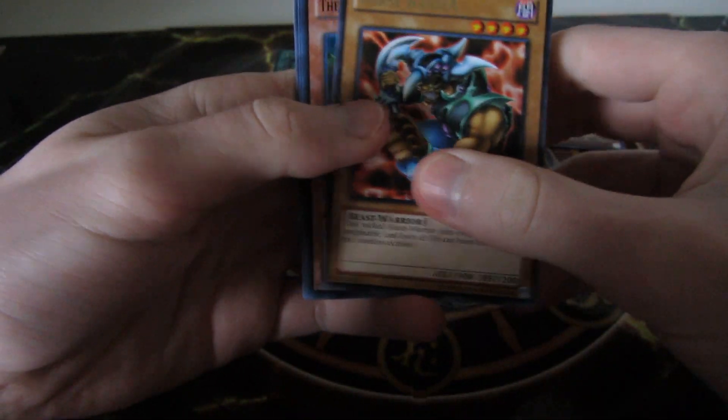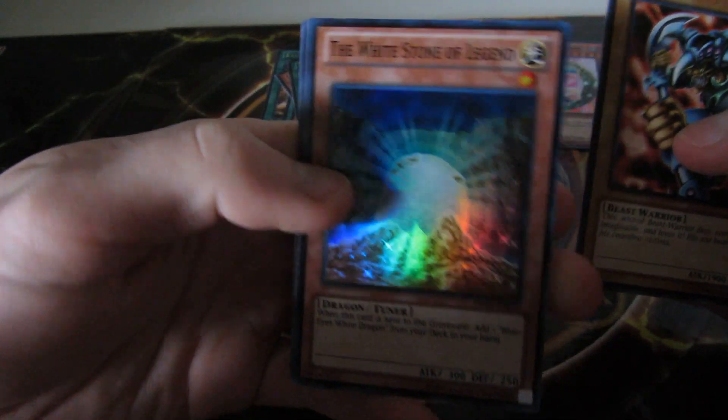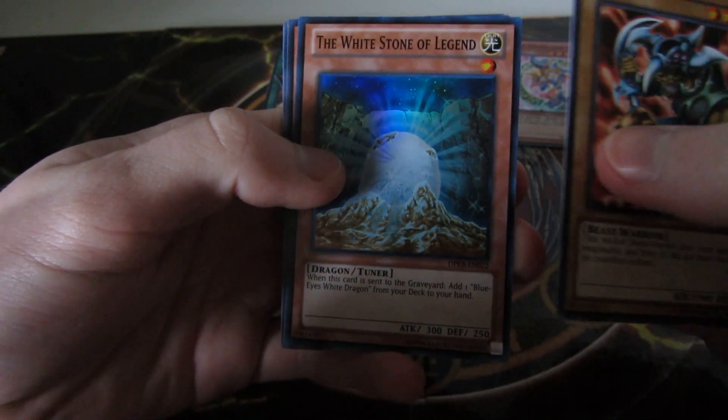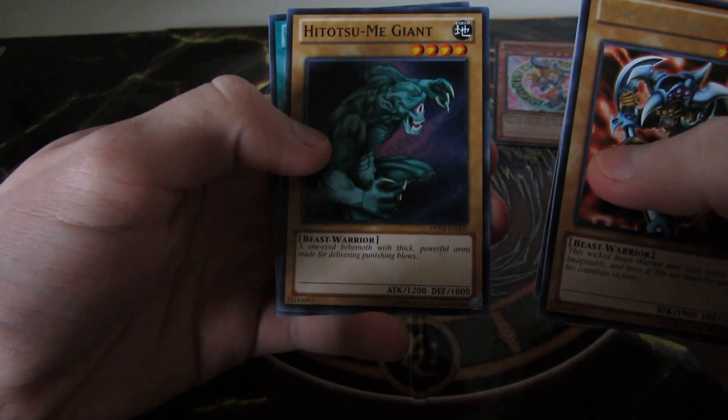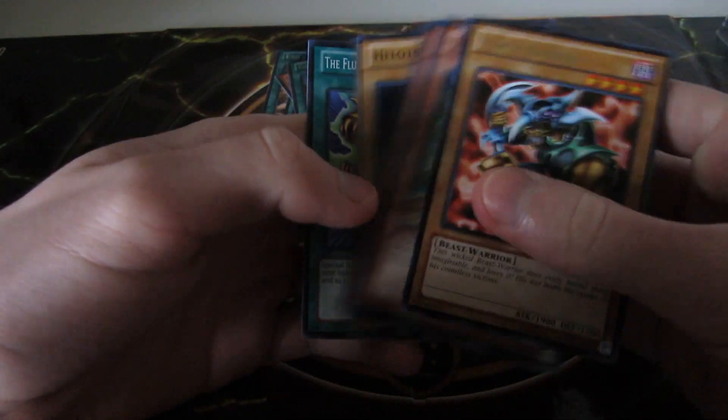Last Kaiba pack. Got a Wyvern Raider. Oh, the White Stone of Legend! Nice — super rare. Sea Stealth Tank, Hitotsu-Me Giant, and the Flute of Summoning Dragon.